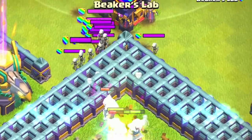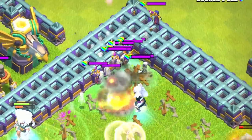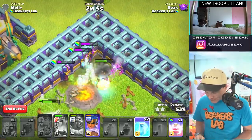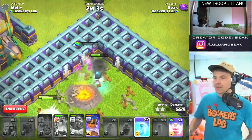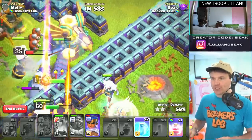Look at these witches — this is going to be so devastating now that we have possibly four witches in the clan castle. Can one of these take them out? One of those just took out four witches — no problem!